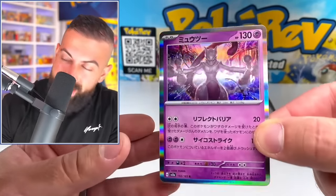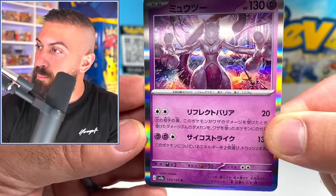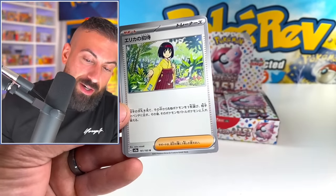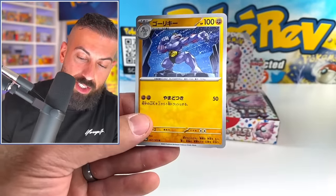And the Mewtwo holo looks insane. Dude, look at this artwork. That's incredible. There's Erika, of course, as well. Everybody's looking for the Erika, both full arts and the secret art rare Erika. I'm really curious to see which Master Ball card we get because everybody's kind of going crazy for those reverses as well.